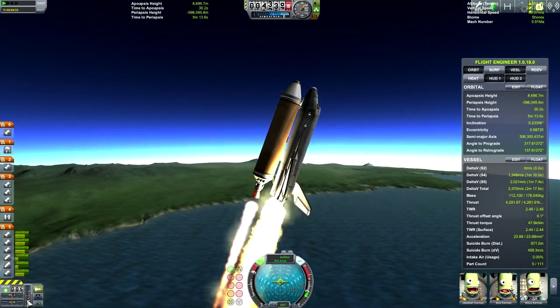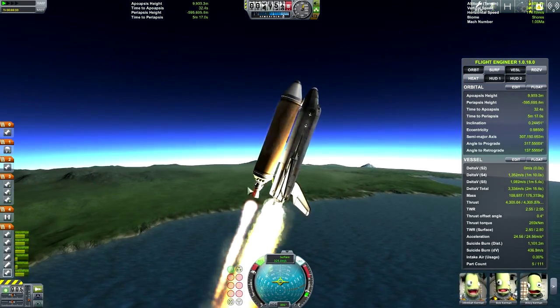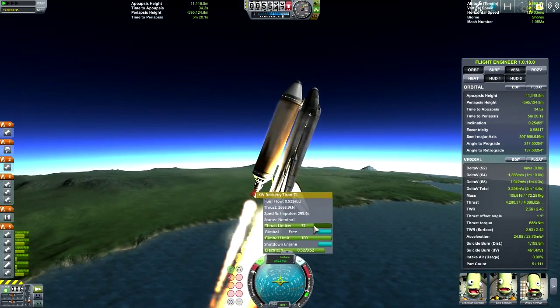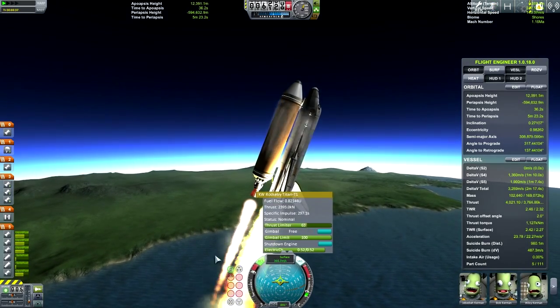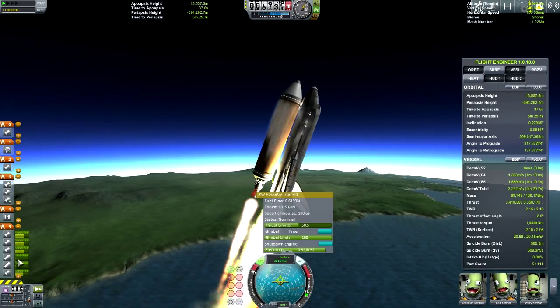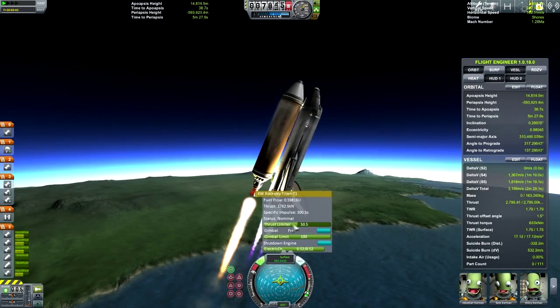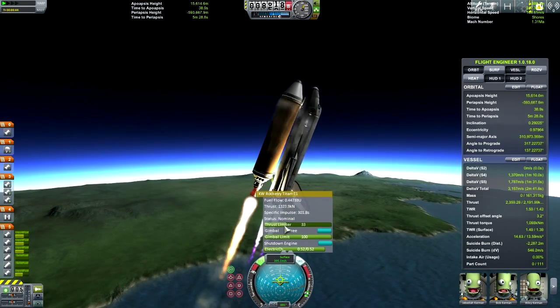As you accelerate, you're going to want to watch your pitch meter right here. If it starts going down, you need to lower the thrust on the thrust limiter on this engine until it gets closer to the middle. Our SRBs are actually about to burn out right here, and when that happens we'll want to lower the thrust even more — let's lower it to get it closer to the middle.